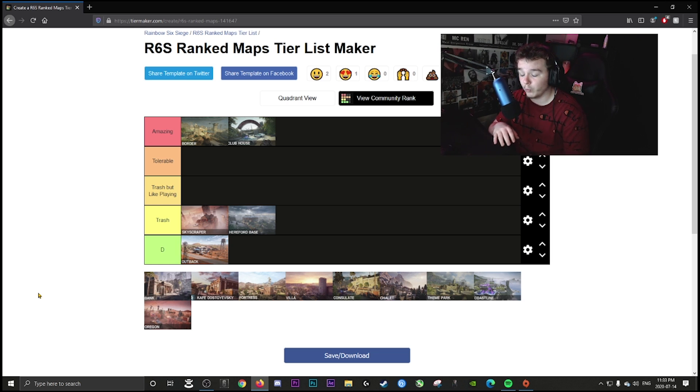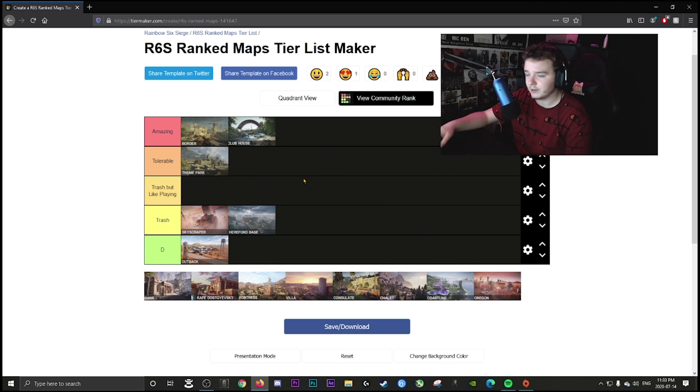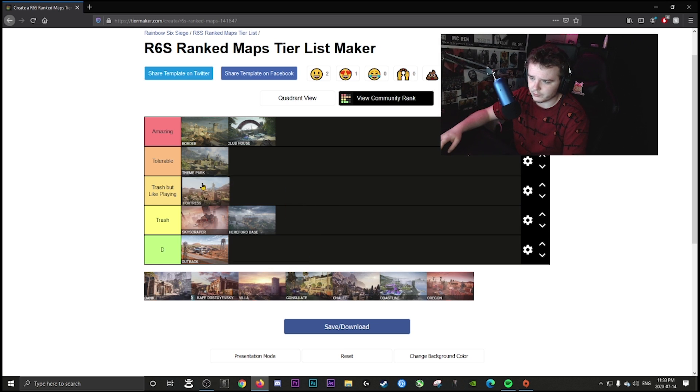This is based on the map pool and what I'd rather play. Clubhouse had a minor rework a long time ago and is usually played the same — people take garage, go under, run Zofia, etc. — but it's still a very fun map. Theme Park is tolerable at this point; you understand how people play it. It's not my favorite but it's better than Outback. Fortress is going in trash too.